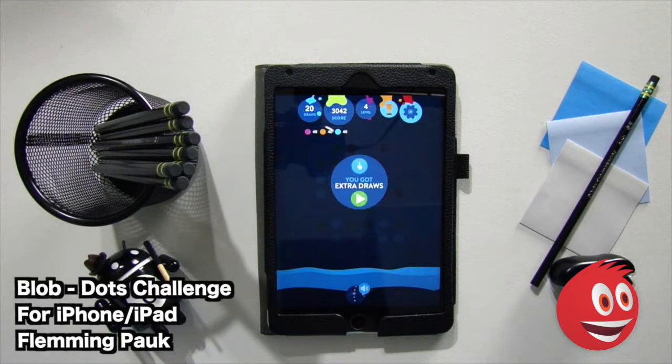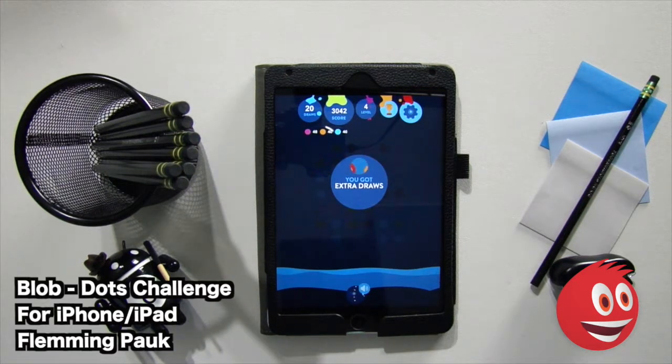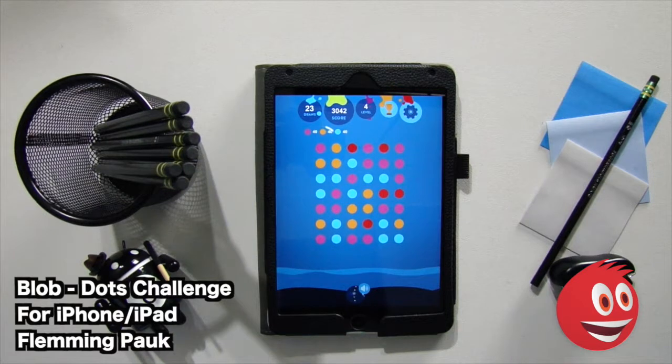Here we are, guys — you got extra draws. We're going to tap on that: five extras. Didn't see that one before. We now have 25 draws left. It's going to be a little more challenging since we are on level four. We need to get rid of 40 sky-blue dots, 40 orange ones, and 40 purple ones.